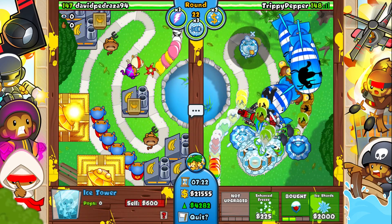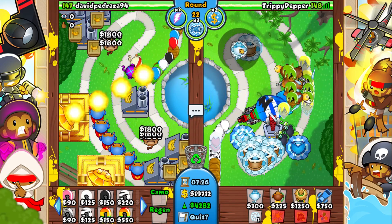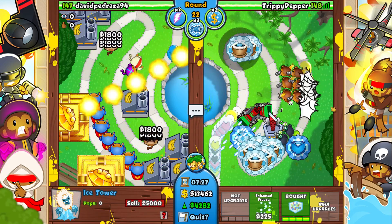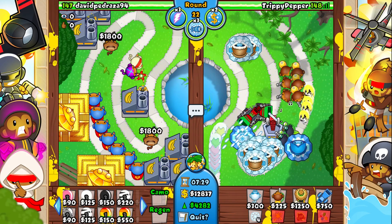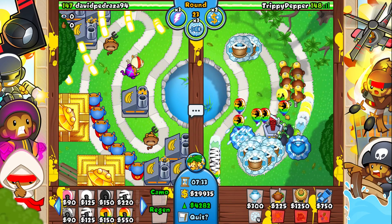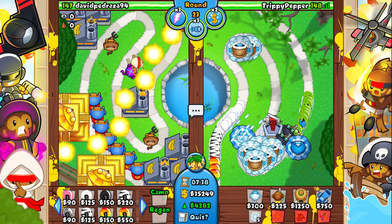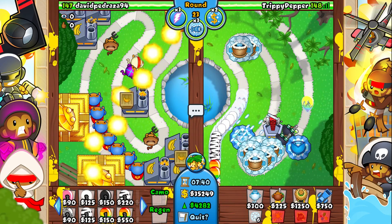It looks like we're doing really well — the balloons are absolutely fine. Now what we're gonna do is spam up balloon chippers for more popping power. Wait, we can't do that because we can't pop ZOMGs with the chippers.